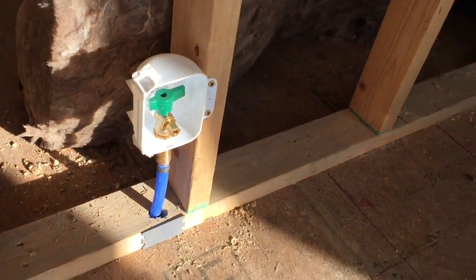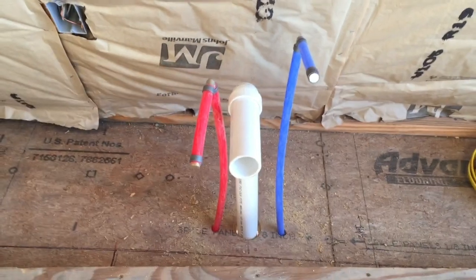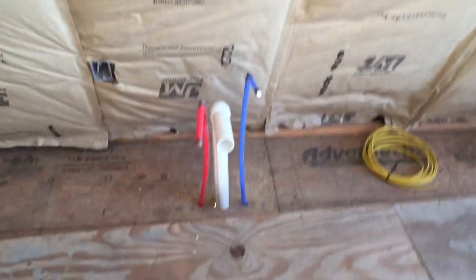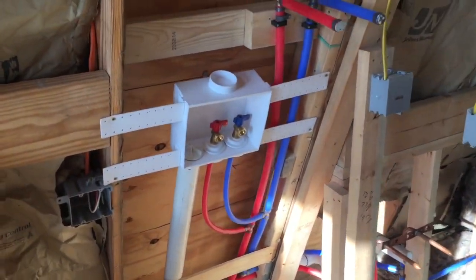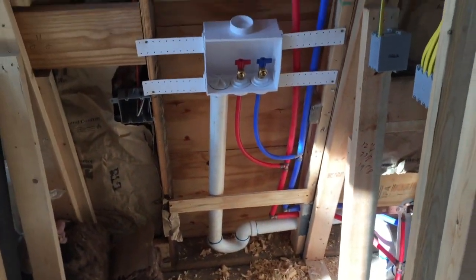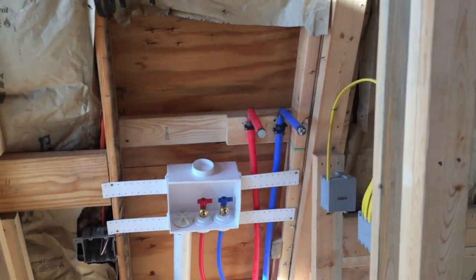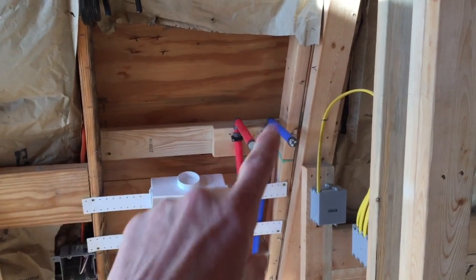There's the line for the refrigerator ice maker. Over here we've got the stub out for the kitchen sink, which will be in this area, and the dishwasher will be next to it — fancy schmancy. Let's go back into what is the laundry room, so to speak. Washer and dryer — there's the setup for that.